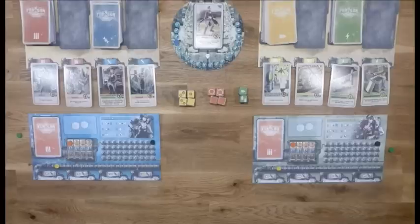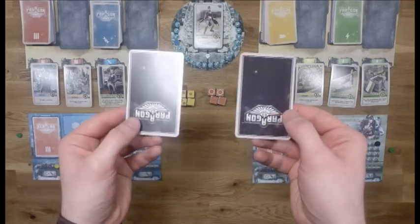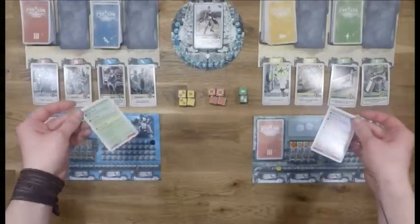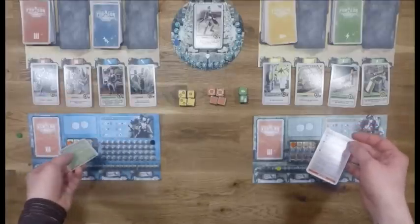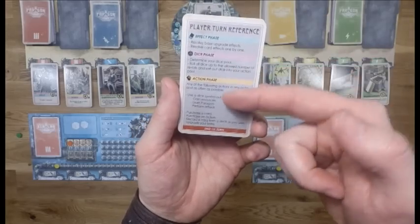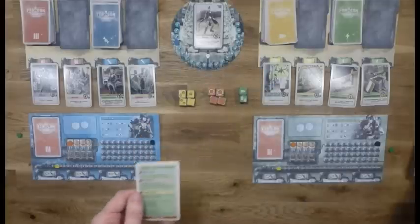Next we determine the starting player. We use these cards - they are actually player reference cards, but one comes in a different color. Every player gets a card, you reveal it, and the one with the green card is the starting player. In this case the blue card - player 1 - is going to be the starting player. You can then use these cards as a reference to see all the different phases and all the actions you can do, and put it next to your board.